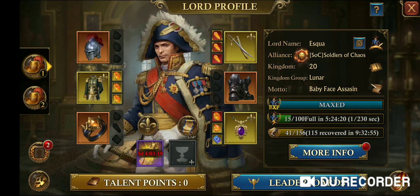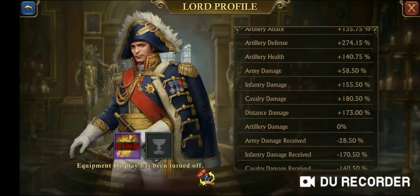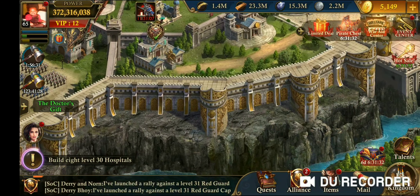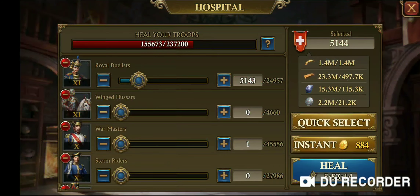Now taking a look after we put everything in place — changed our talents, changed our equipment, changed our guards — in the estate development we now have a healing speed of plus 215%. Remember, we started under 100%. The healing cost is negative 41%. Going back to the healing time, we were at about 729 minutes before, and now we're down to 553 minutes — a decrease of almost 1 hour 45 minutes. That's going to help over time.